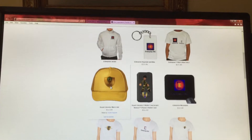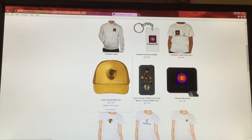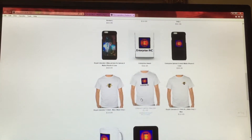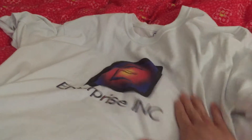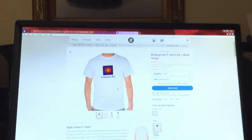That's Max's hat over there. This is the gear design of Max, right over here. And this is the t-shirt — I bought it. That's the Enterprise Incorporated male t-shirt, right here.